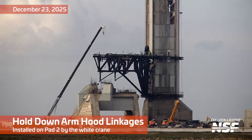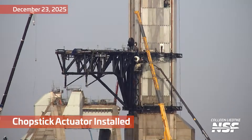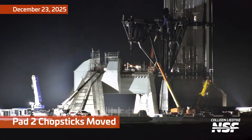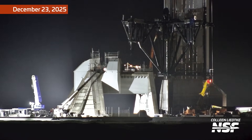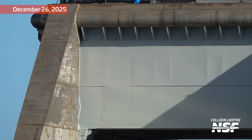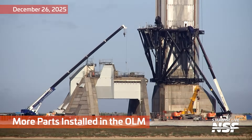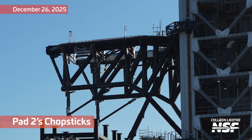Now we're going to look at the new launch mount, where they're installing chopstick actuators. Just a few seconds ago we also saw them working on the hold-down arms, or specifically the hoods that will protect the hold-down arms after liftoff. More chopstick action is going on - these are the arms that will be used to catch the boosters after flight, but they will also be used to stack the boosters and Starships on top of this orbital launch pad, which is looking increasingly finished. Work on the chopstick is continuing as well.